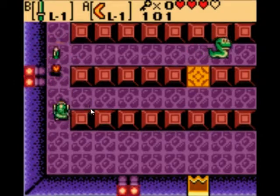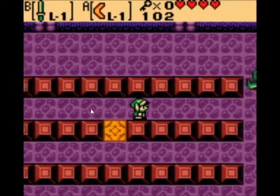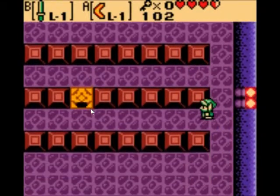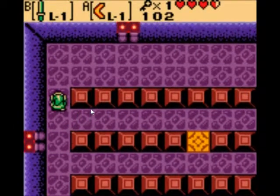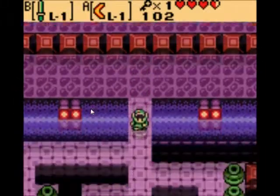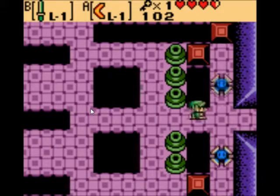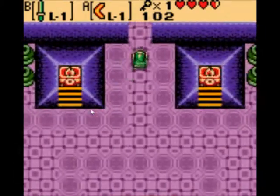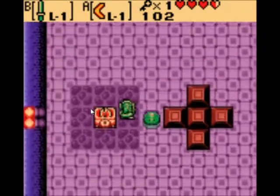Go up here and you'll find yourself in a room with a couple of snakes — pretty easy to kill them. Get yourself a small key. I don't believe there's a door other than this one in this room, so we have to go back. Now we go into the center area and we can go up.